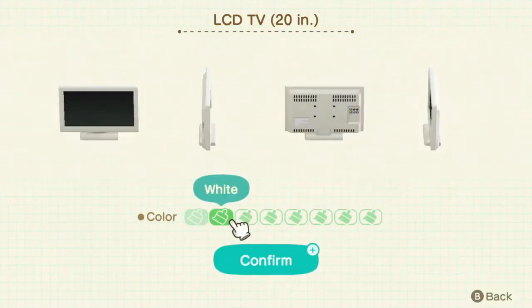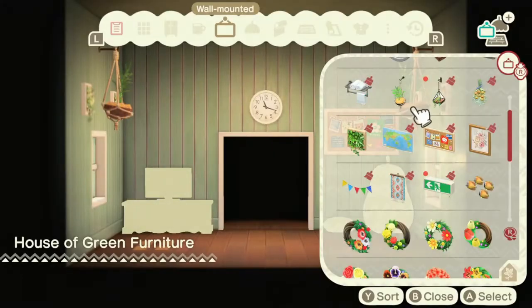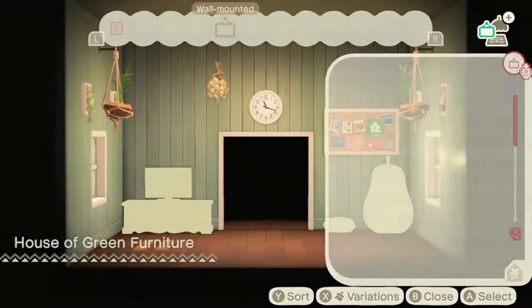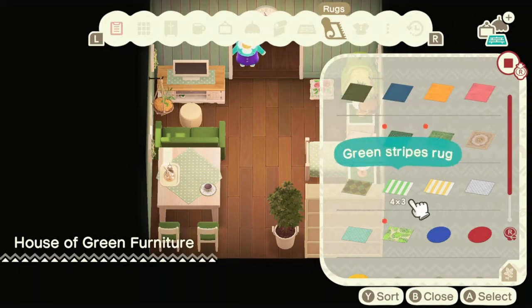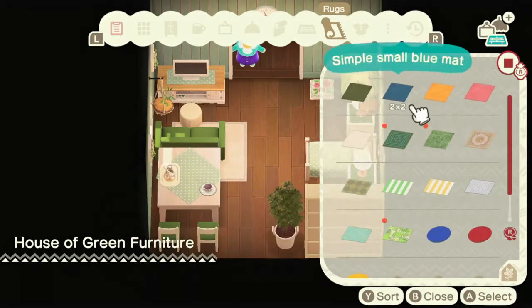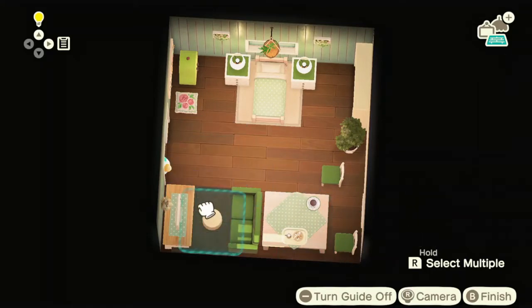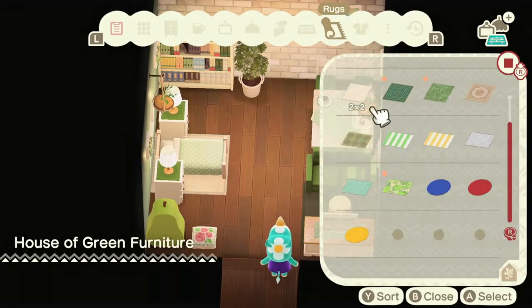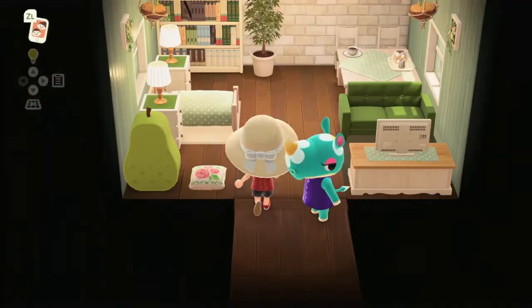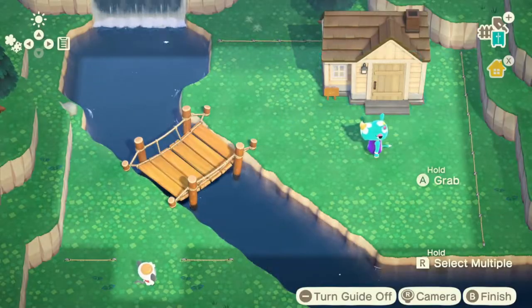I'm going to add a little TV — just trying to think of something to add above it. Next I'll do some rugs. I'm a pretty basic rug person, so I tend to gravitate towards white rugs about 90% of the time. I like the neutrals — they go with anything — so that's why I just gravitate towards those.